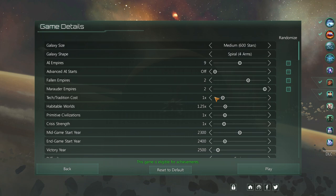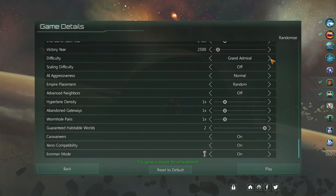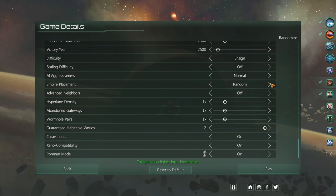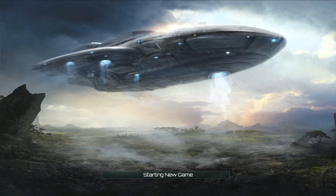We have galaxy size — everything is really set to default. The only thing that's not set to default is advanced AI start, so everyone in the game will start evenly. Difficulty is set to Ensign — that's basically easy, because it goes: Cadet, Ensign, Captain, Commodore, and then Admiral, then Grand Admiral. The default is Ensign, and again, I'm terrible at video games so we're just going to do that. Iron Man mode to allow us to get the achievements. I'm relying on viewers to tell me what's good. Also not default is Spiral Forearms — A-Spec said it's cool, I'm going to believe him.